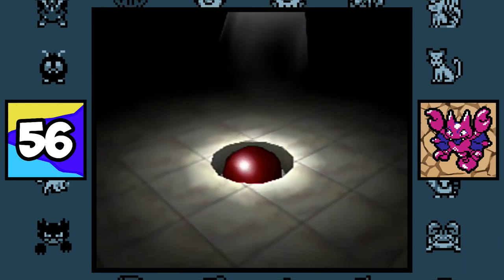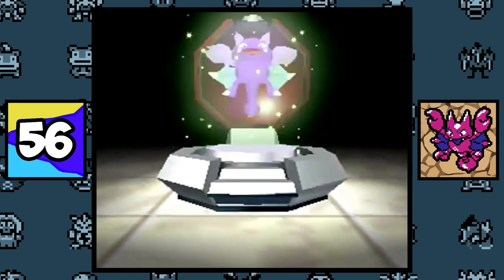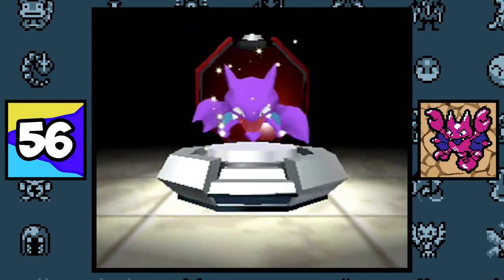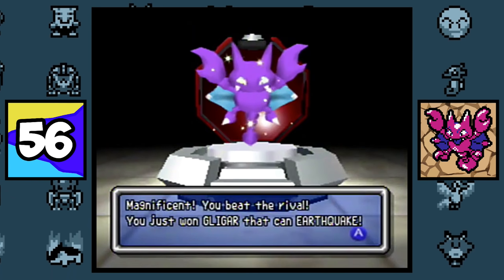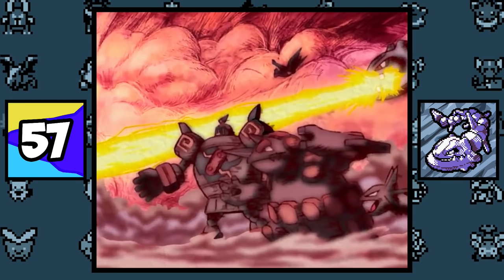After defeating the rival in Pokémon Stadium 2 Round 2, the player is rewarded with an Earthquake TM on Gligar, which was really valuable because Gligar in Generation 2 couldn't learn Earthquake by level up or TM. Steelix has fought in the Great War of Kalos that took place over 3000 years ago.